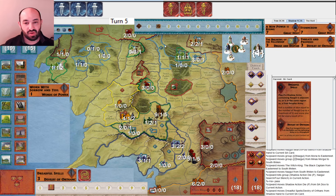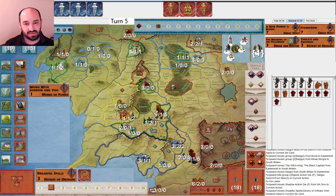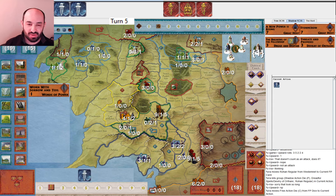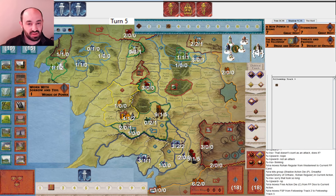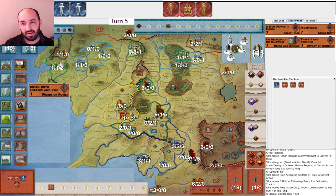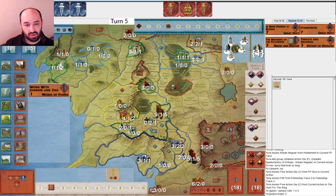I pass again and then they play Dreadful Spells right on Westonnet — it doesn't count as an attack, Rohan does not advance toward war, and they get one hit. I decide to lose a Regular instead of an Elite because I still have hopes of getting these Elites into Helm's Deep to defend it. I move the Fellowship — slow and steady, once per turn — trying not to get hit on a six, but I get revealed.